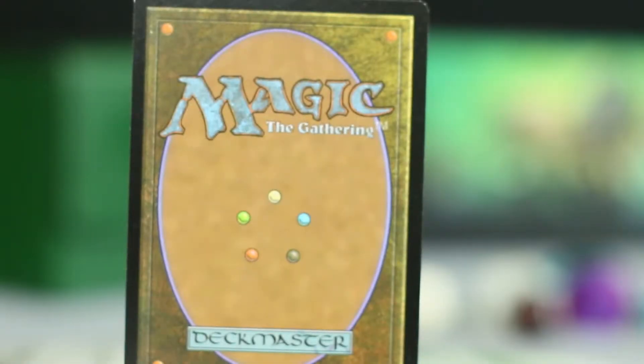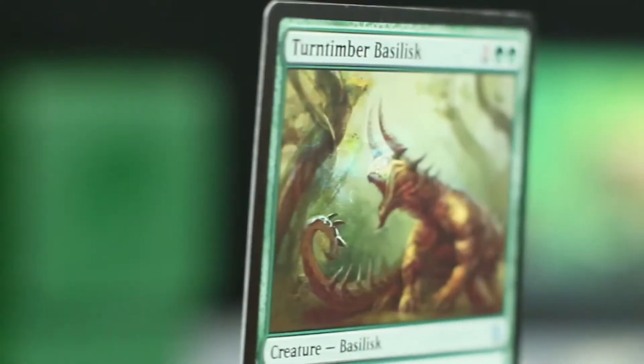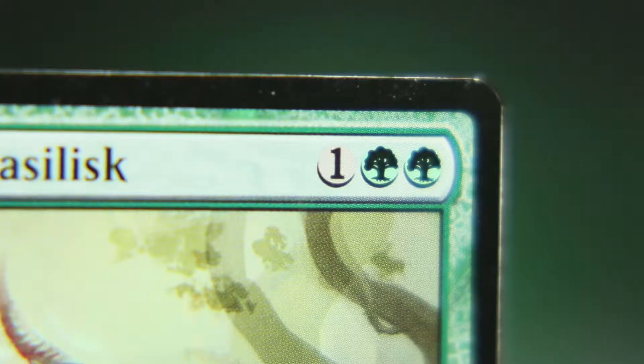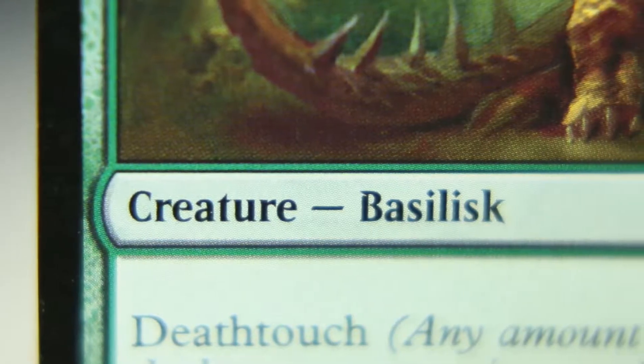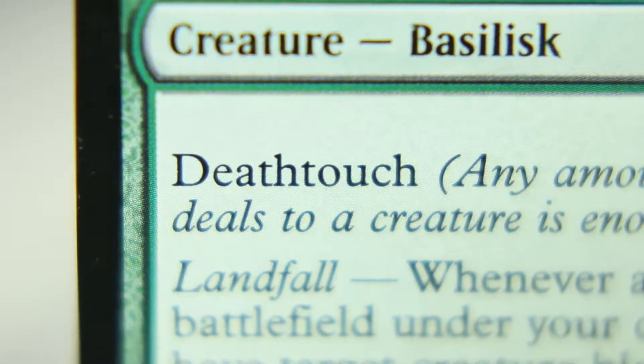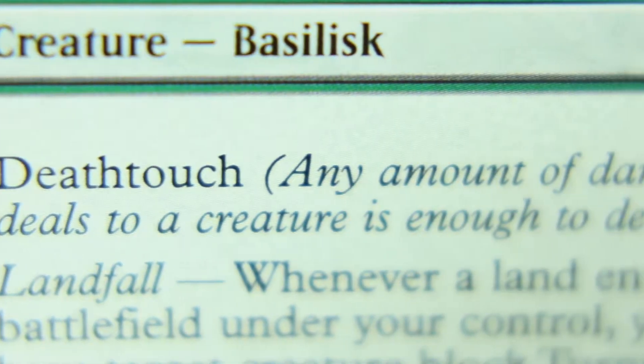If you're looking for a deadly creature, you need not look further than the Turntimber Basilisk of Zendikar. For one generic and two green mana, this fearsome basilisk is a 2/1 with deathtouch. It can kill almost anything.